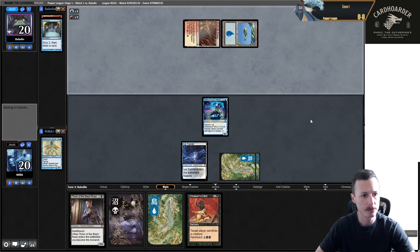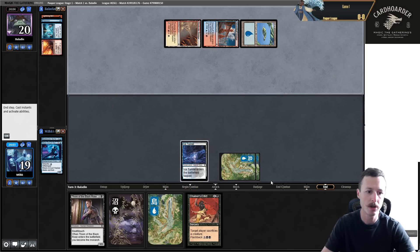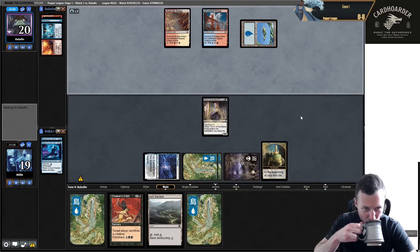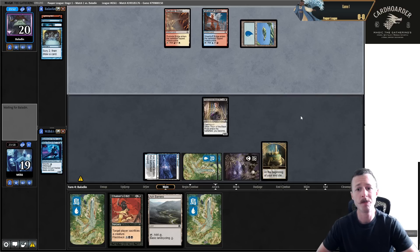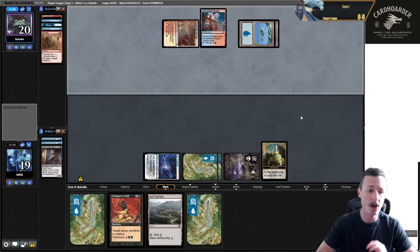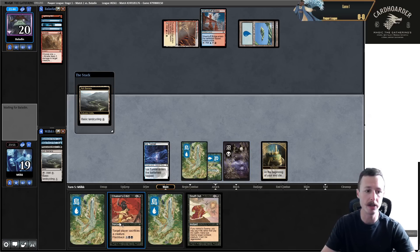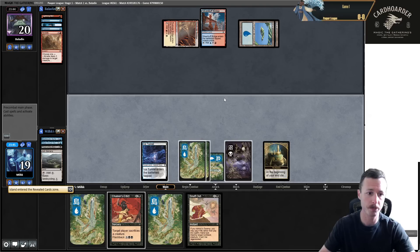They play Fire/Ice. Perfect - now I can untap and slam Thorn. If they don't have a monarch creature then I start to run away with it. Monarch is pretty dumb. Once it's down, they have to play a creature, I Chainer's Edict it, then they play another creature, and I'm drawing extra cards. Once I have a removal spell for their first creature, I draw extra cards and probably draw into more removal.